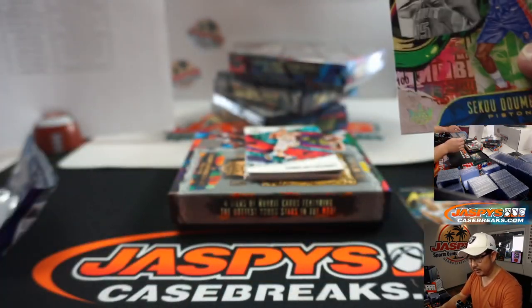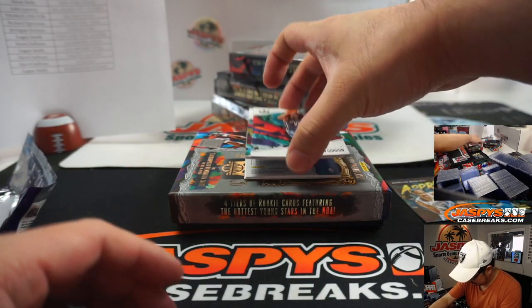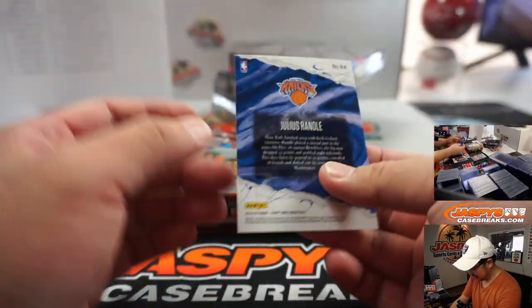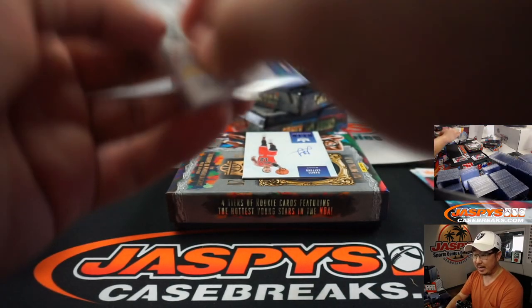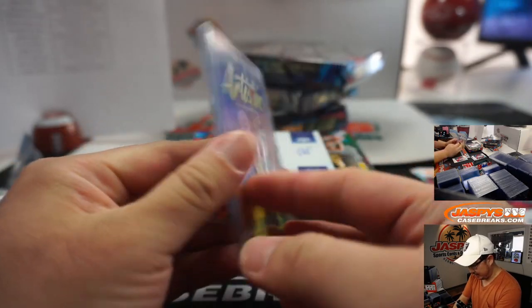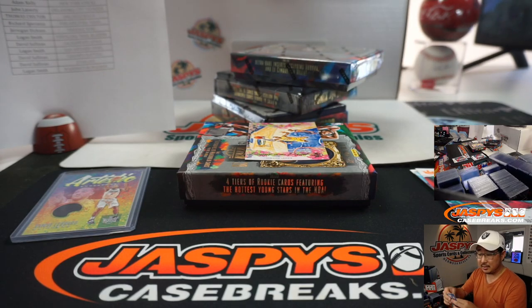There's a Dembele — level two. We got a P.J. Washington level one, Julius Randle, and we got Kawhi Leonard as our first hit — Artistic Endeavors relic for the Clippers. That's going to be for Chad, 21 out of 179. We got a Daniel Gafford autograph, Bulls — Air Apparent Auto going to Tom Chilton in Chicago, 13 out of 25.